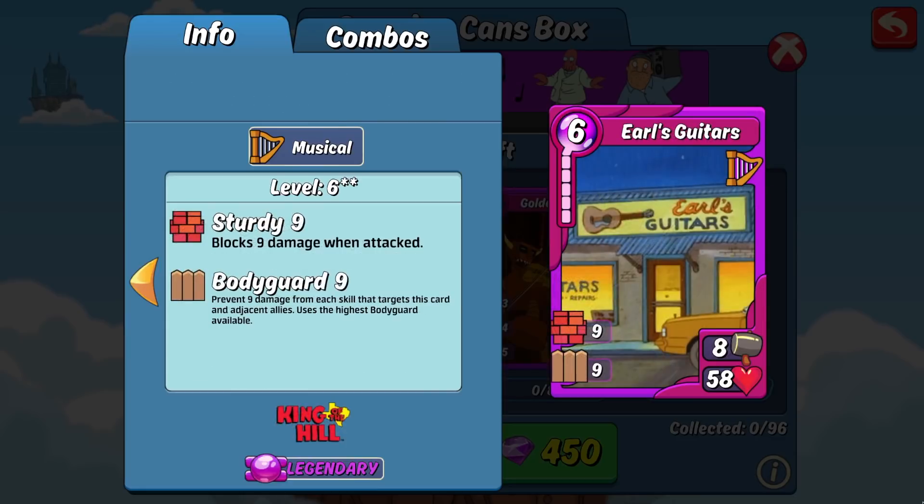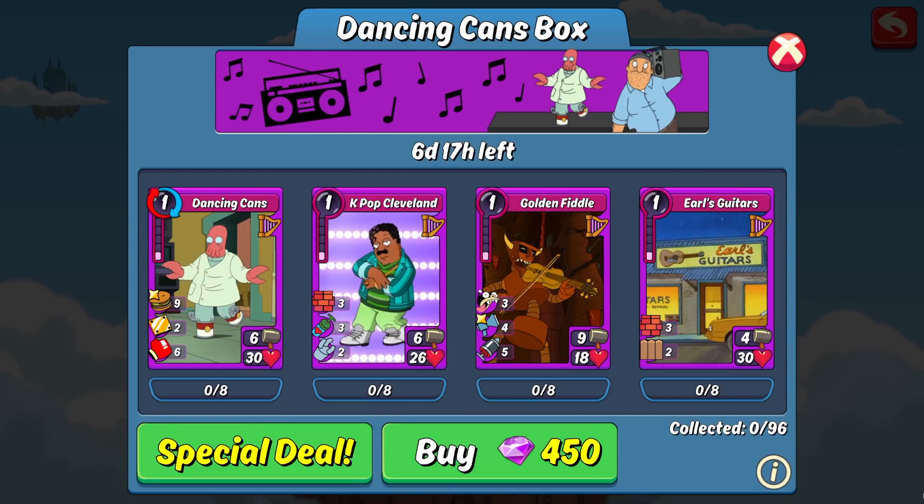The last item in the box is Earl's Guitars, which we've talked about in other box reviews. It is the best new music defensive item in the game — in fact I'd go so far as to say it is the best music item in the game for defense. It has an astounding 58 HP, which is way above that 50 bare minimum I'm looking for on defense and really close to 60, which is the A1 golden zone. You also have nine sturdy and nine bodyguard to buff it up over the edge, making this card a tank. It only has eight attack though, so don't count on it to do too much damage — it's there to absorb hits until the AI can combo it.